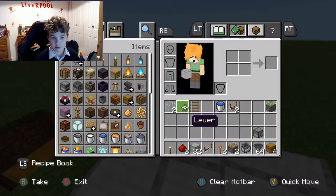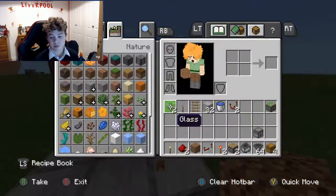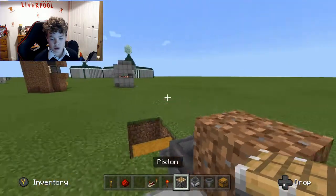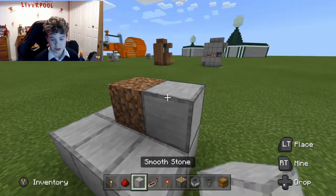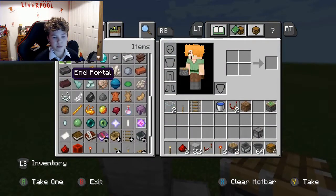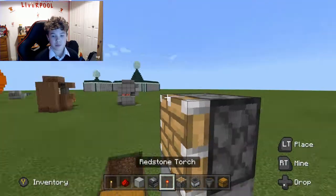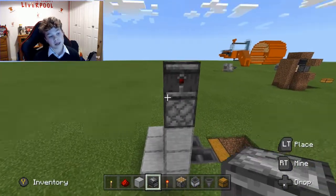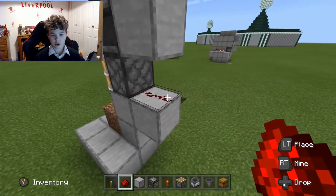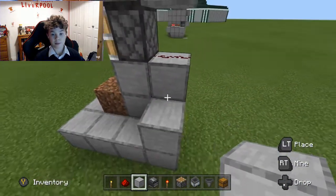Grab yourself your dirt block — I'm using dirt — and place it right there. You'll now want a piston: build up to here and then place a piston, and then one observer. On top of here, just place it from this side, then place a block there and a block there, and a piece of redstone on top of that. You'll also want — not here, sorry — not there but there.